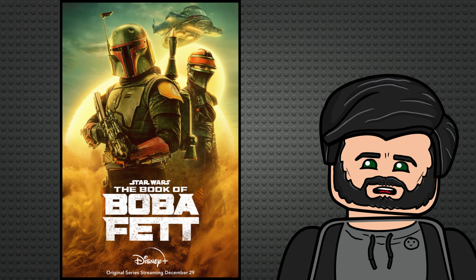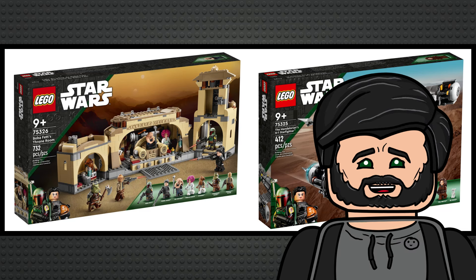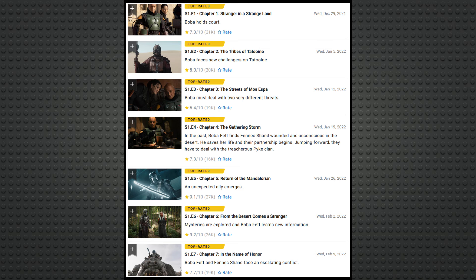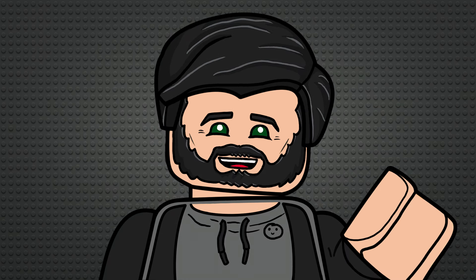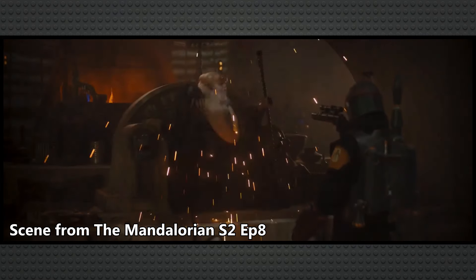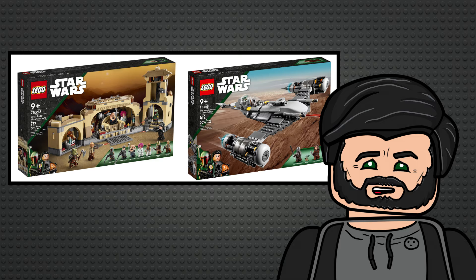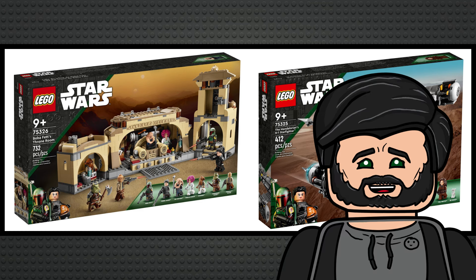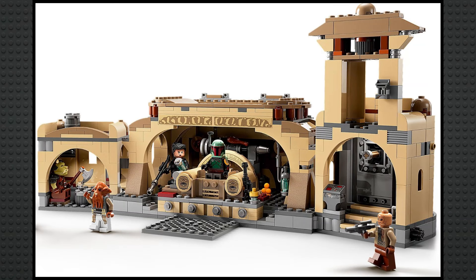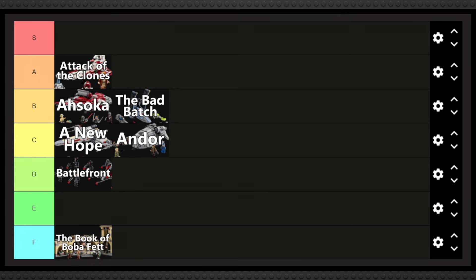The Book of Boba Fett, just like the show it's based on, is complete dogshit. It only has two sets, yet both have almost nothing to do with the show. The Mandalorian's N1 Starfighter is technically from the show only because they injected two episodes of Mandalorian Season 3 into the middle of it, and Boba Fett's Throne Room is based on the after-credits scene of Mandalorian Season 2. Neither set has anything to do with what Boba Fett actually did on his own show. The Starfighter is ugly to a point that every fan design beats it, and the Throne Room is super boring. I ended up disassembling mine for parts. If this isn't an F tier sub-theme, I don't know what is.